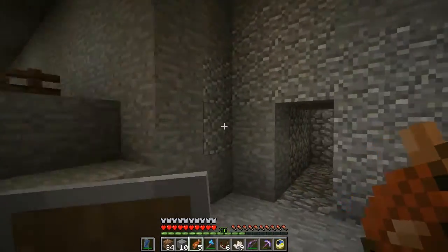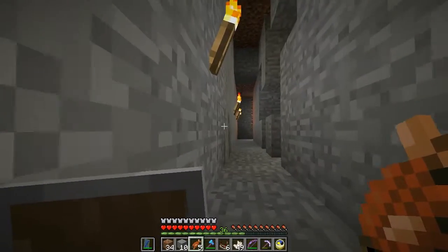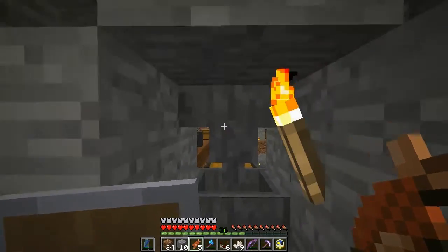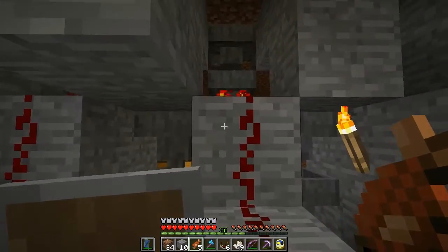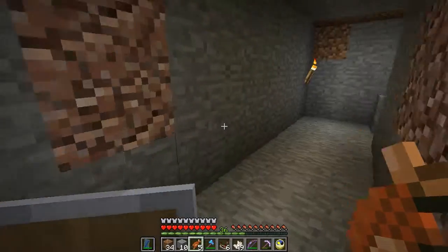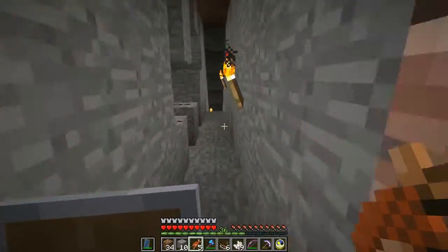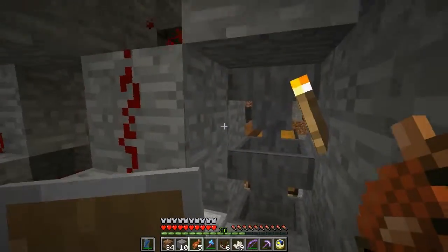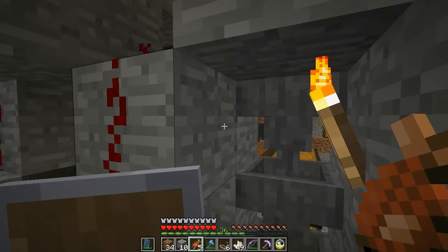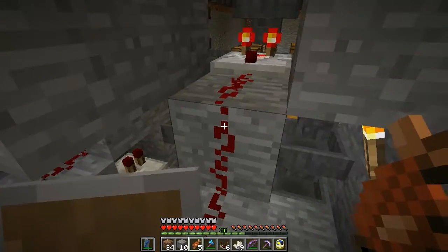Now let's have a look at the back. Here's our back room area where we are doing the redstone for this. We have each of these little modules where we're doing the minimal filtering — the minimum redstone that you need in order to do the filtering. This is pretty much standard stuff that I've seen on several different tutorials.